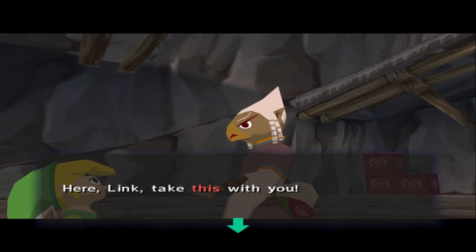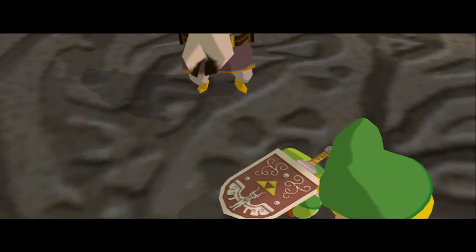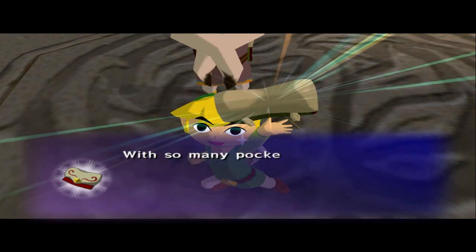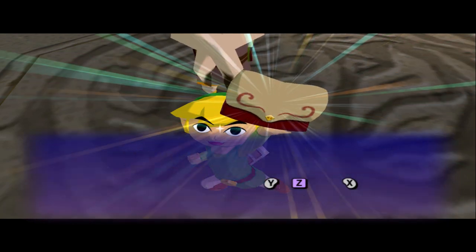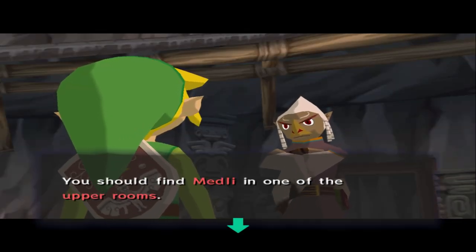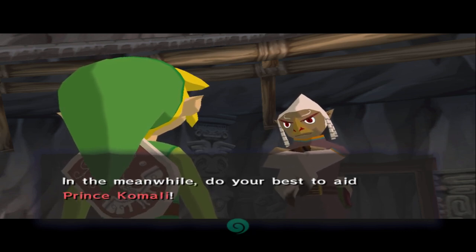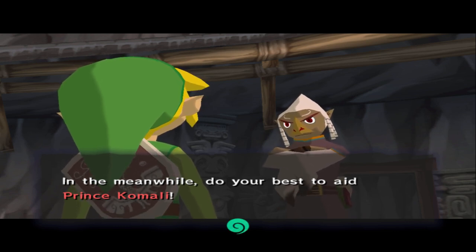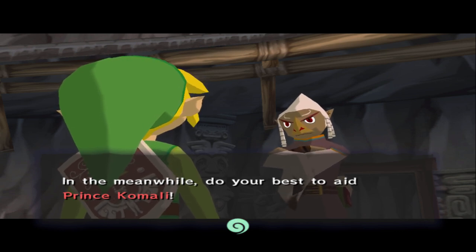Here Link, take this with you — who knows, it might come in handy. We got a delivery bag! We can pocket as many items as we want. You should find Medli in one of the upper rooms — leave the great Valoo to us.